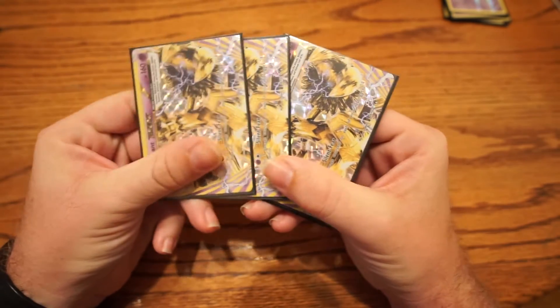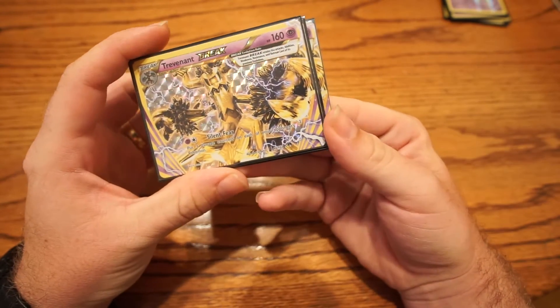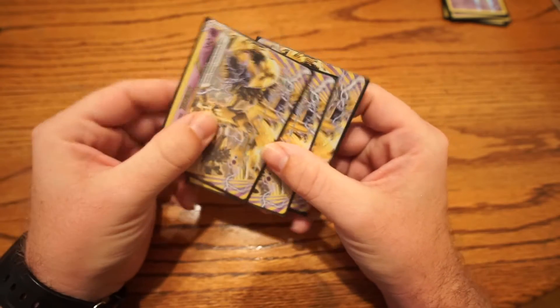I run three Trevenant Break. He has the attack Fa of Fear, and you just put three damage counters on all of your opponent's Pokemon. So that's pretty cool.